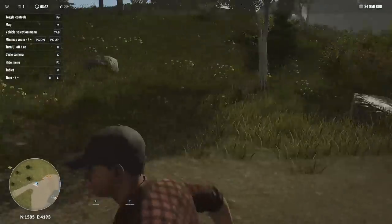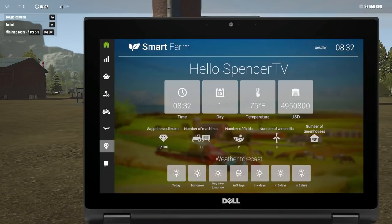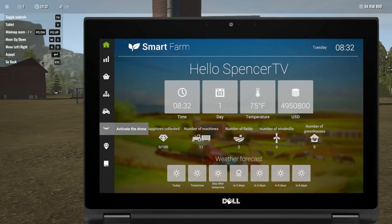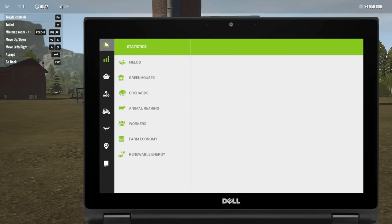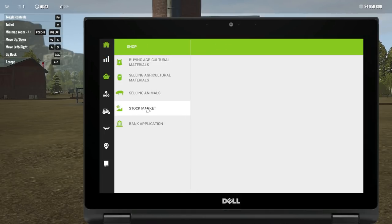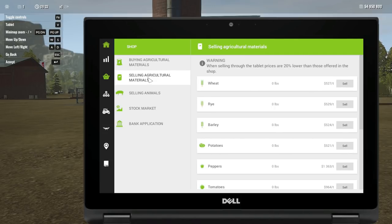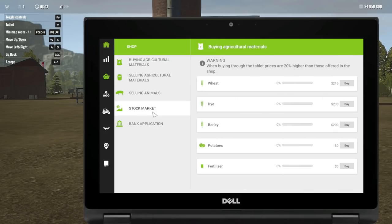I'm going to do a quick little run-through and show you how it works. First we press V and look at this — it's like a little Dell computer, like a Chromebook. At my school they give us Chromebooks and it looks exactly like this. Here are the statistics — there's the farm economy. Look at that, our income's nothing, our costs are high, we're making no profit. But that's not a big deal. Today we're going to be doing some hauling, we might repo something, and it's just gonna be a lot of fun. Here is our shop — you can sell animals, sell ag materials, buy things.